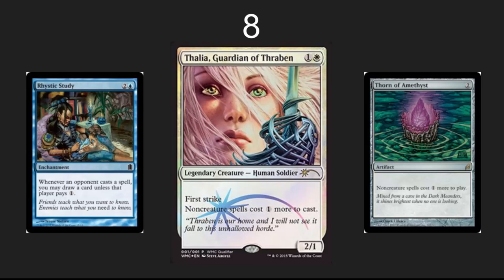In the number 8 spot, I've got Taxing Effects. Who wants to count up all their mana and then add in a bunch of extra mana they weren't planning on paying? I think Rhystic Study is the most annoying one here, because the person who controls the enchantment has to remember it — and the whole rest of the table is going to stare at you if you don't pay that one, because you're just giving the blue player extra cards to take over the entire board.